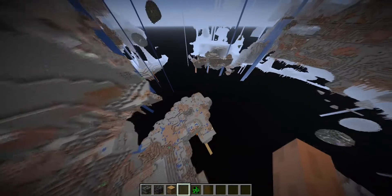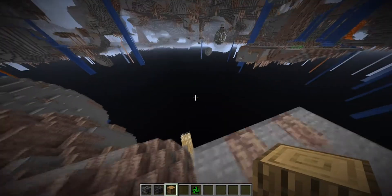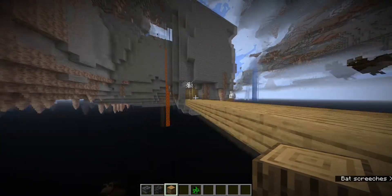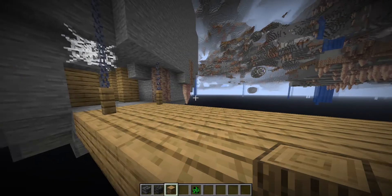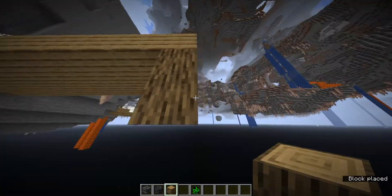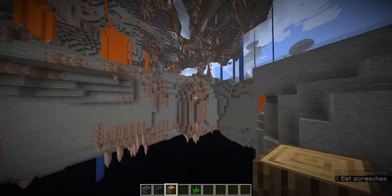One interesting thing about generation here is that when log pillars were first introduced for Mineshaft generation, they were actually made not with logs but instead with wood blocks. That has now been replaced with normal logs. So you would see them as vertical logs now — they used to be wood for some reason, but now they're just logs placed vertically.